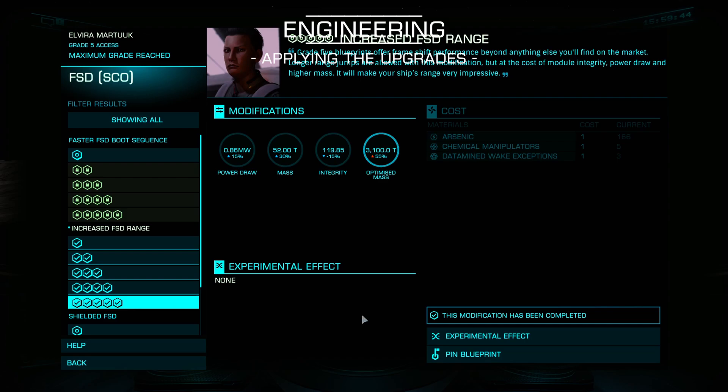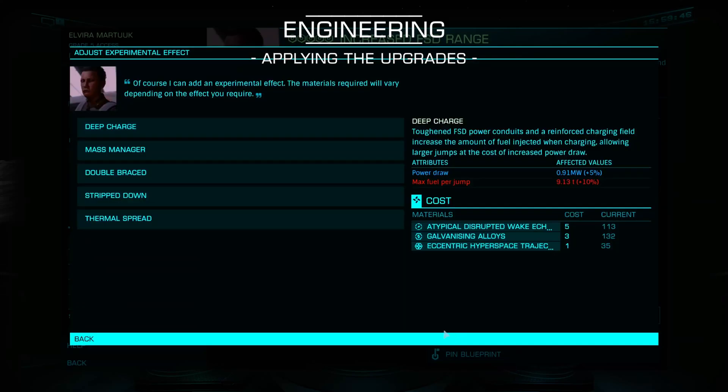While you're still here, you'll want to chuck an experimental effect on the drive. Hit the button to enter the menu. On a drive of size 4 or smaller, apply the Deep Charge effect. On a size 5 or larger, pick Mass Manager instead.